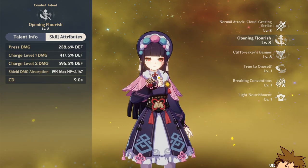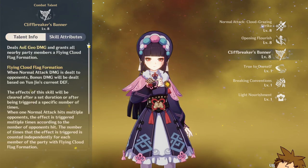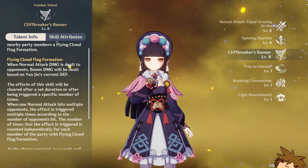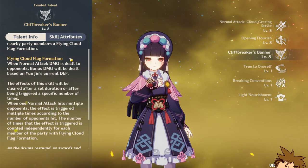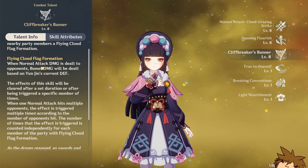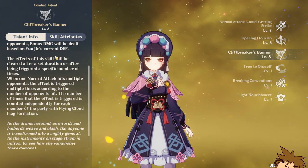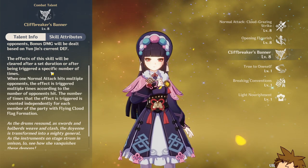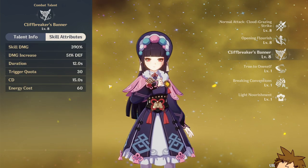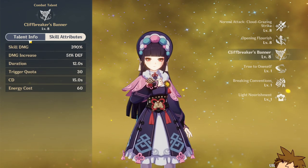She gets a shield, which is pretty interesting. The core of her kit is the talent for the elemental burst — once you use her elemental burst you deal damage, but the important part is the Flying Cloud Flag: you get normal attack bonus damage based on Yunjin's current defense, so you'll need a lot of defense on her. The effect clears after the duration or after triggering a specific number of times. She gets a 51% defense increase at level 8, and her energy cost is 60.